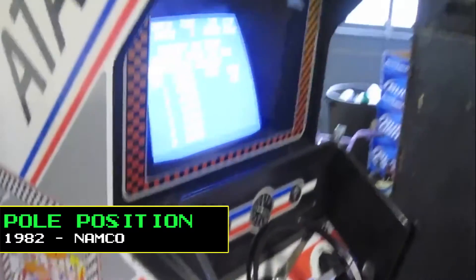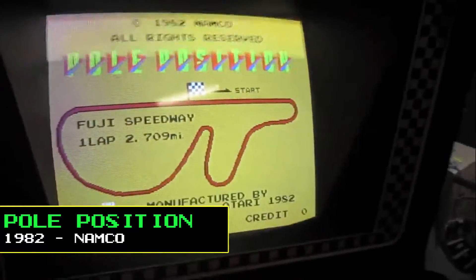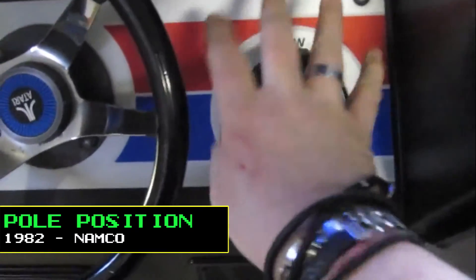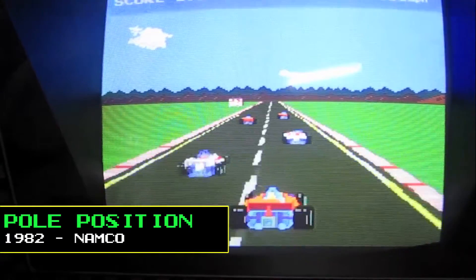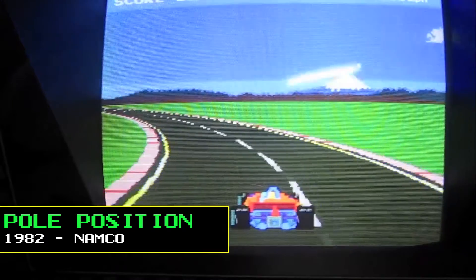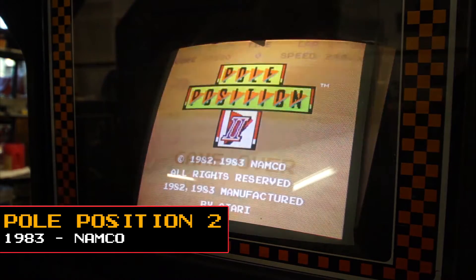The most influential racing game was released in 1982: Pole Position, developed by Namco and published by Atari in North America. It was the first game to be based on a real racing circuit, Japan's Fuji Speedway, and the first to feature a qualifying lap where the player needed to complete a time trial before they could compete in Grand Prix races. Pole Position established the conventions of the genre, and according to IGN, its success as the highest-grossing arcade game in North America in 1983 cemented the genre in place for decades to come and inspired a horde of other racing games.